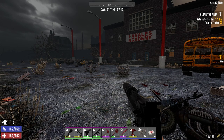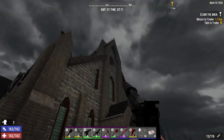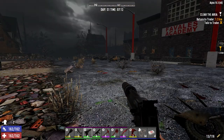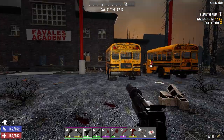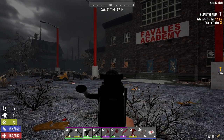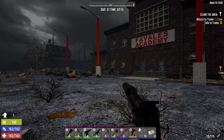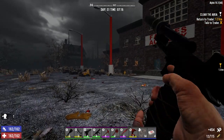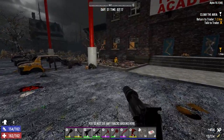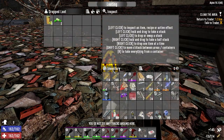Hey everybody, welcome back to the channel and another episode of Blasted Oasis. We are out front of the church - we just finished that yesterday - and we're going to wrench these two buses and the one out back apart. Let's just end this guy first, and then we're gonna wrench these buses apart and hopefully get a bunch of gas.